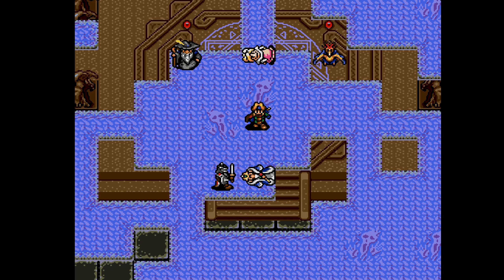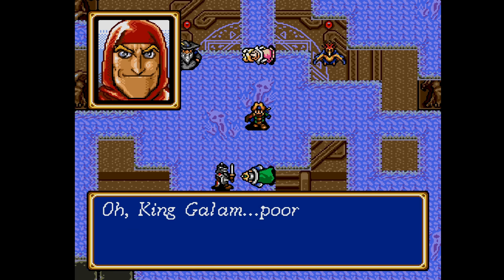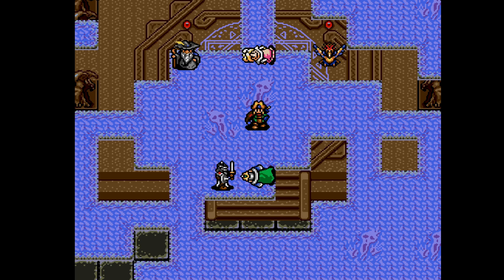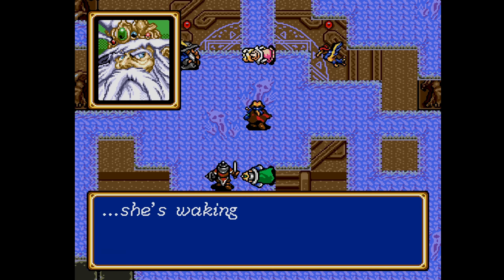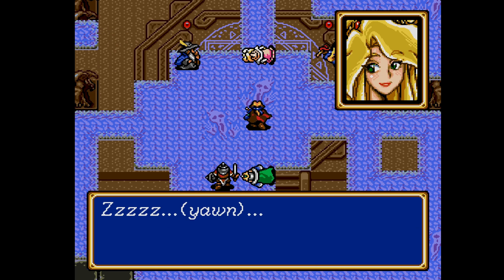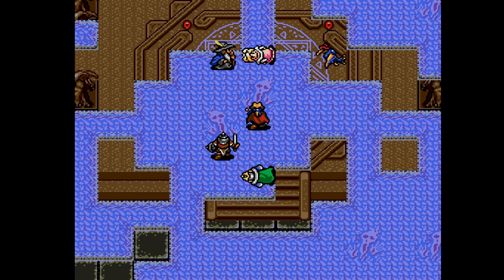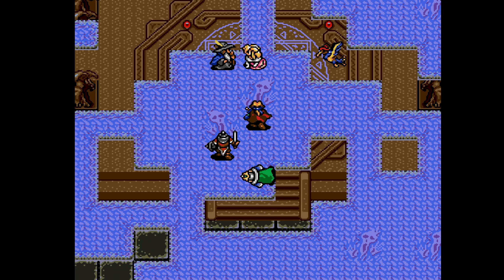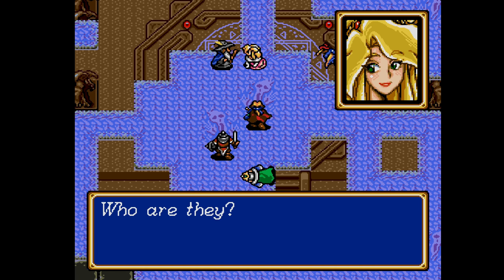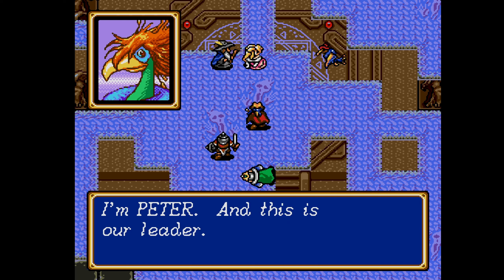I've never lost to anybody but the gods — I don't understand. Poor King Gallam. Princess Alice — she's waking up. Mion! Princess, princess. What, what? It's me, Astral. Sir Astral! Oh, what happened? Who are they? Nice to meet you — I'm Peter, and this is our leader.